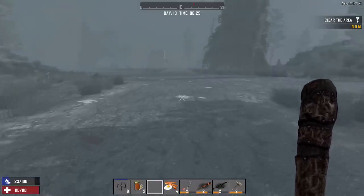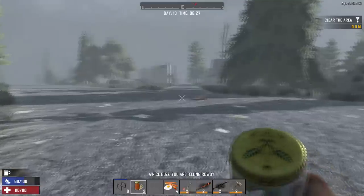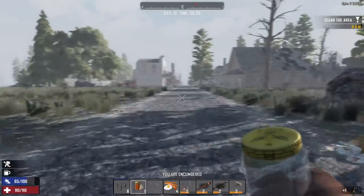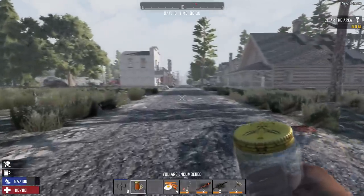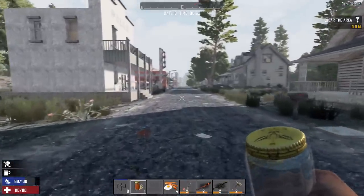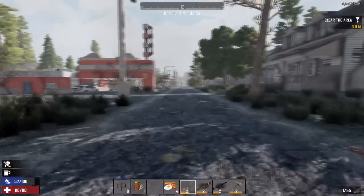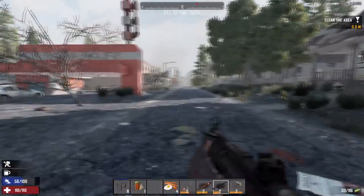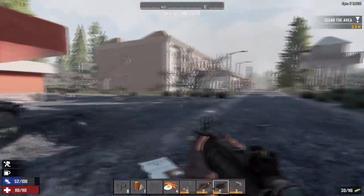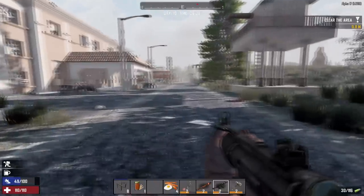We're gonna booze up a little bit to make this run a bit more fun. The buzz helps us regenerate stamina at a nicer rate — look at that lower left-hand corner, stamina is staying up at a very nice rate. However there's always the chance we're about to get mugged by zombies, so even though we're buzzed we probably should be careful handling firearms.